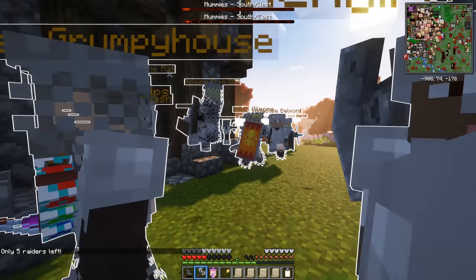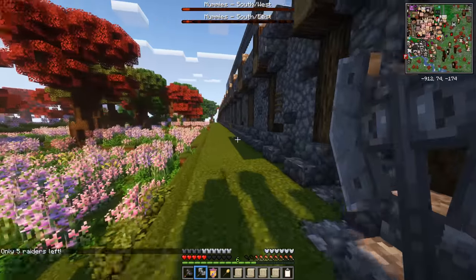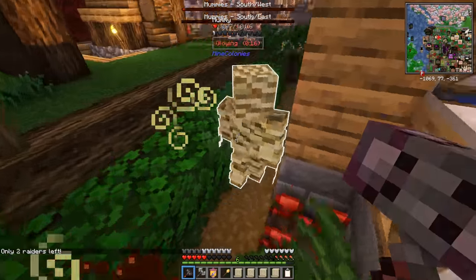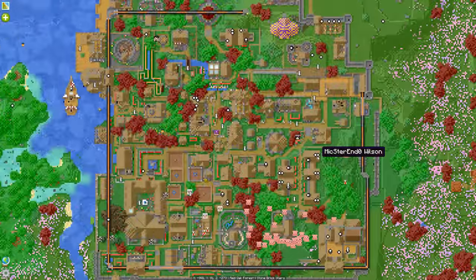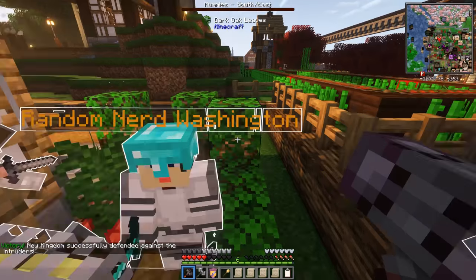We also have a fair few archers now. Only five raiders left — get the pharaoh! Slam — and again, slam. There's one raider left. Wherever he was, it looks like my guards took him downtown.